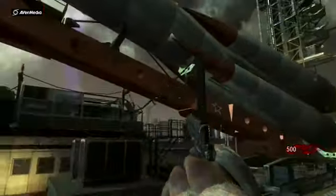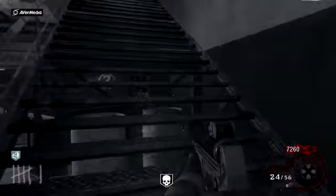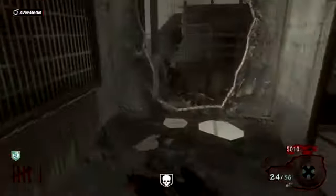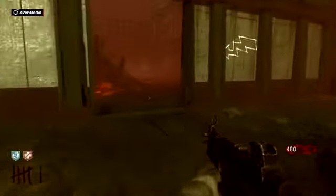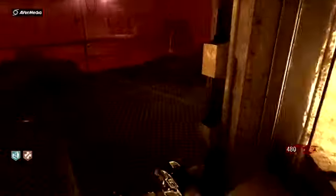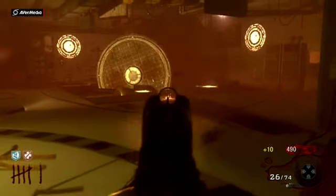Hey guys, Steve here showing you a tutorial on how to kill the space monkeys on Ascension. The space monkeys can come out any round after you've turned on the power. If you don't have a perk, they simply don't come out. Monkeys can come out as early as round six — I turned the power on round five in this game.